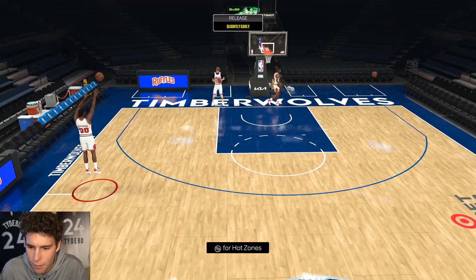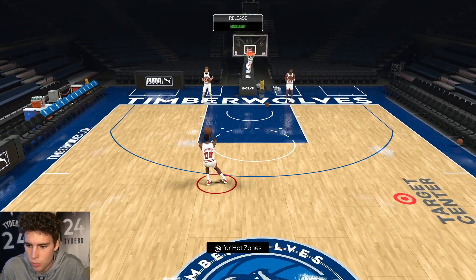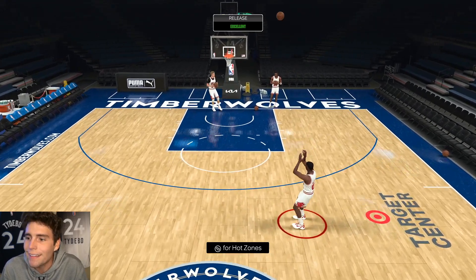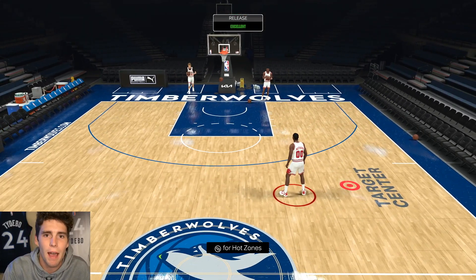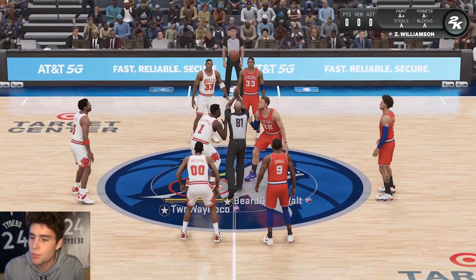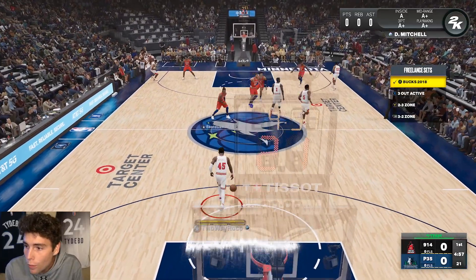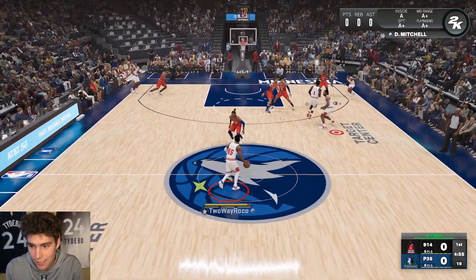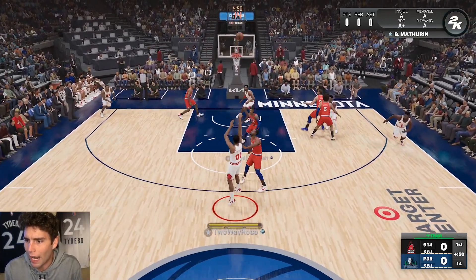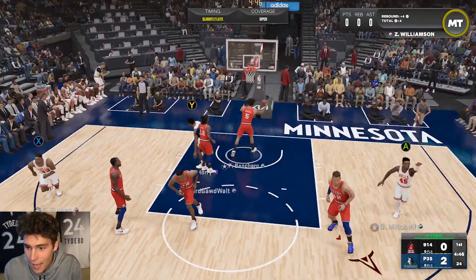Don't think that just because you don't have next gen, Benedict can't play — this dude can play on both. My opponent's team is pretty good, and his stats indicate he's pretty solid as well. 69 and 17 is no slouch. Back to Benedict — oh my gosh, I know I was early on that and then I missed it, but did you all see how quick he got that shot off?